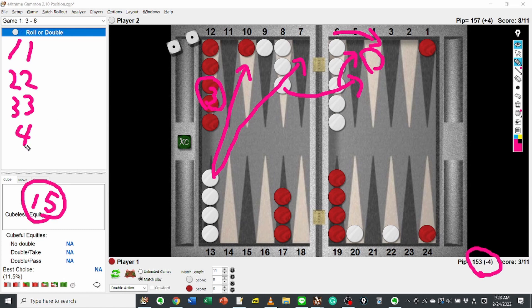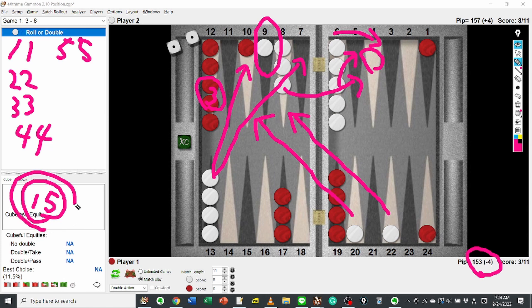For 4s: double 4 makes the 5 point; 4-5 makes the 4 point; 4-6 is pretty good because he can hit from the 20 point. With 5s: double 5 is also a great number — he can hit on the 10 point. With 5-6, he can run to the 9 point with covering the 9 point, which is also good. And of course, double 6 is a joker because he can hit from the 22 point and make the bar point. So all dice numbers are good for White except 1-5. That's why we should reject this running play.